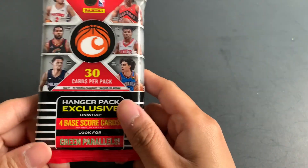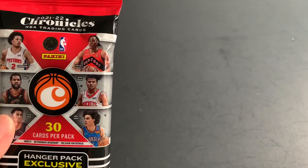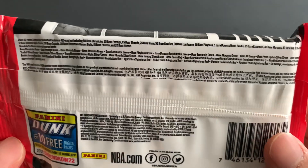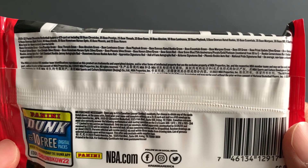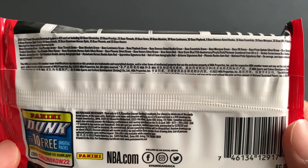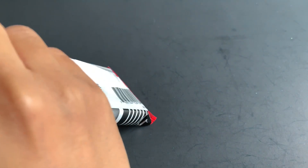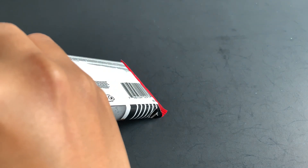You should also look for the green parallels, and it's 30 cards per pack. You can pause the video to look for the other chase cards. Hopefully we can get an auto or even a good rookie, but we're expecting a lot of rookies here because that's what Chronicles gives you.